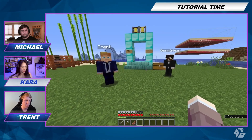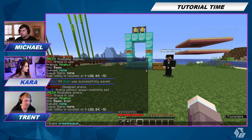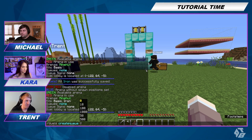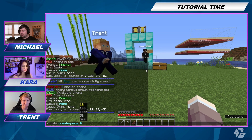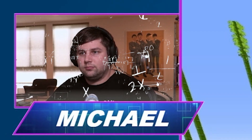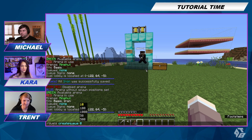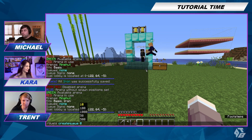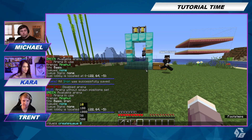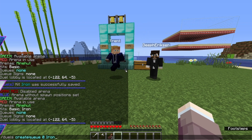Now we're going to make the queue. So slash duels create queue. You can actually set it so people have to pay to enter a duel — we'll set it for zero for now, but you can set that up later to whatever amount you want. And we're going to be using the iron kit. So slash duels space create queue space zero space iron.